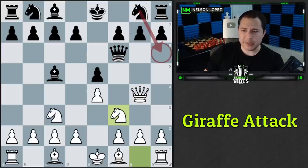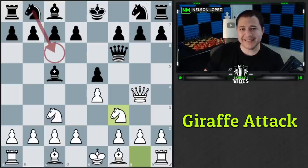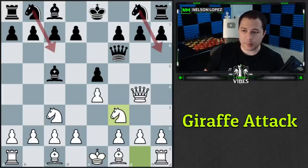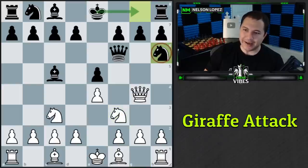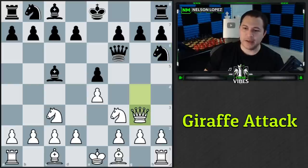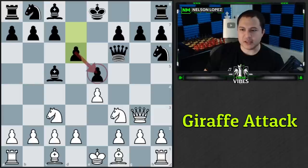Both knight c6 and knight h6 are losing on the spot for black. Starting with knight to h6: they're trying to castle with tempo on our queen, so we drop the queen back to g3, creating an attack on the e5 pawn. Black can defend with d6, but now we deliver the killing blow.